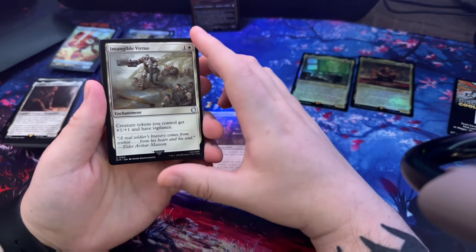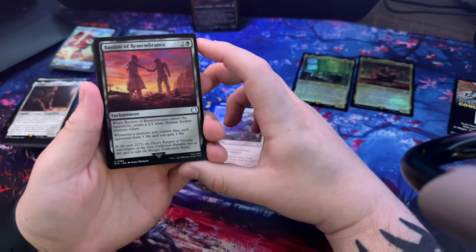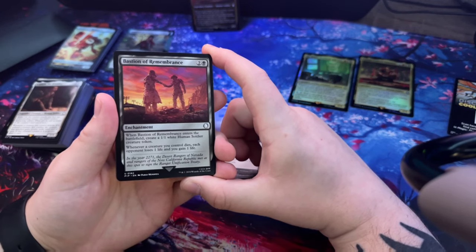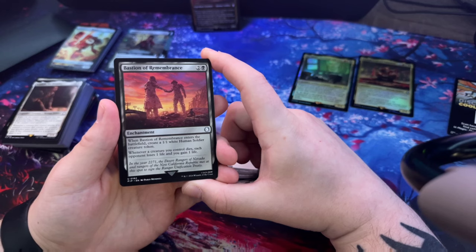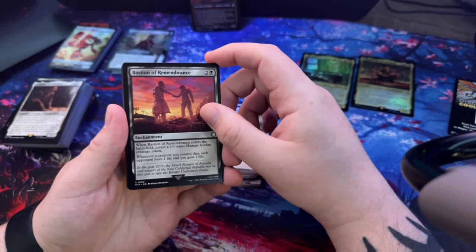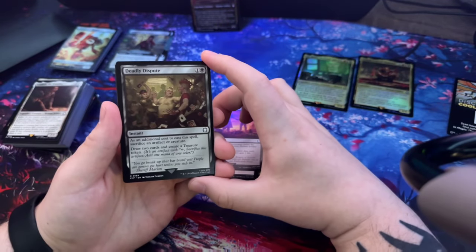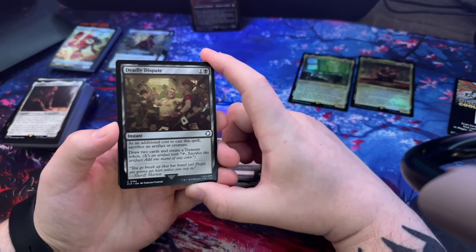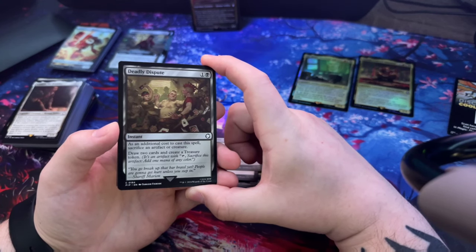Knight Intangible Virtue. Bastion of Remembrance - when it enters the battlefield, create a 1/1 white human soldier creature token. Whenever a creature you control dies, each opponent loses one life and you gain one life. Pretty good. Deadly Dispute - as an additional cost to cast this spell, sacrifice an artifact or creature, draw two cards and create a treasure token.